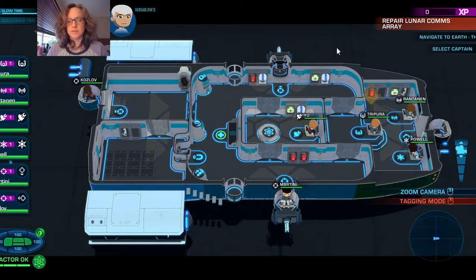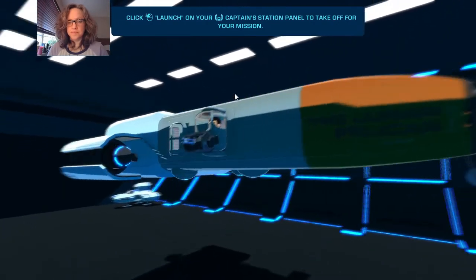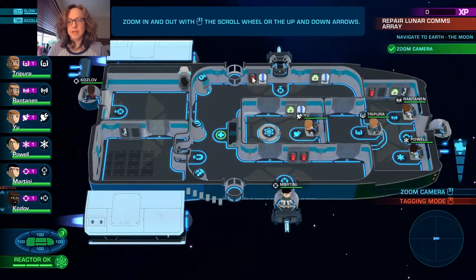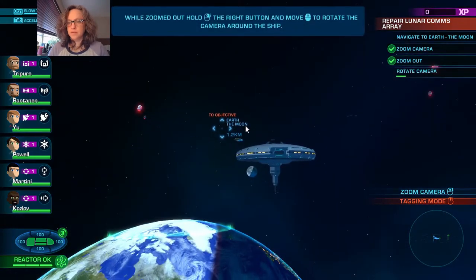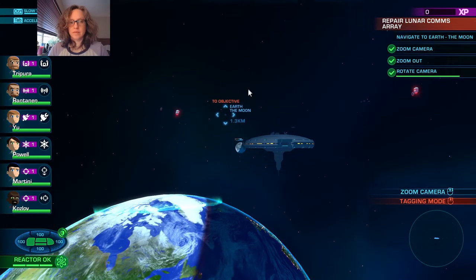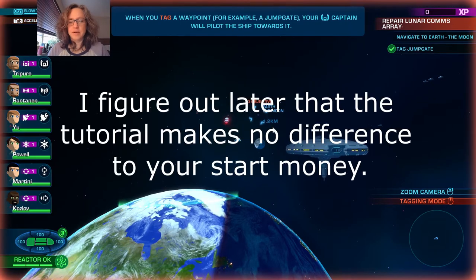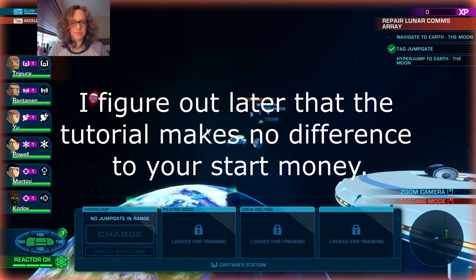We need to go and retrieve the module, repair it on your ship, and deposit it back into the comms array. I'm not going to read all the instructions. I'm doing the tutorial because it's easy money. They want us to do some camera panning and zooming. The easy money at the beginning is really helpful because your ship is terrible at the start, which is why we are doing this.